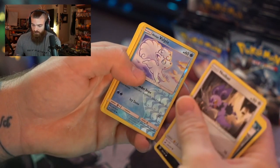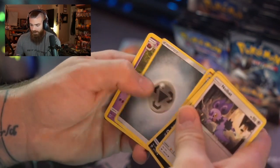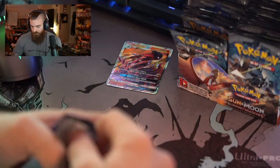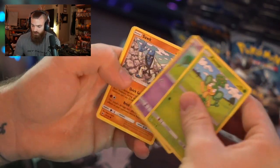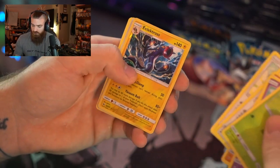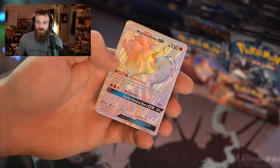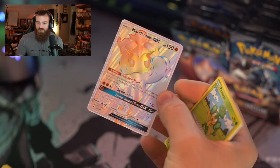We still want that beautiful rainbow rare Charizard GX secret. Here we go — Alolan Grimer, reverse holo Vulpix, and some others. Some of these cards I'm not even going to try and pronounce. We got a lot to get through — trying to keep these videos under 30 minutes. I'm not doing the card trick; if you want me to do the card trick, leave a comment below. Electross and — I got excited.